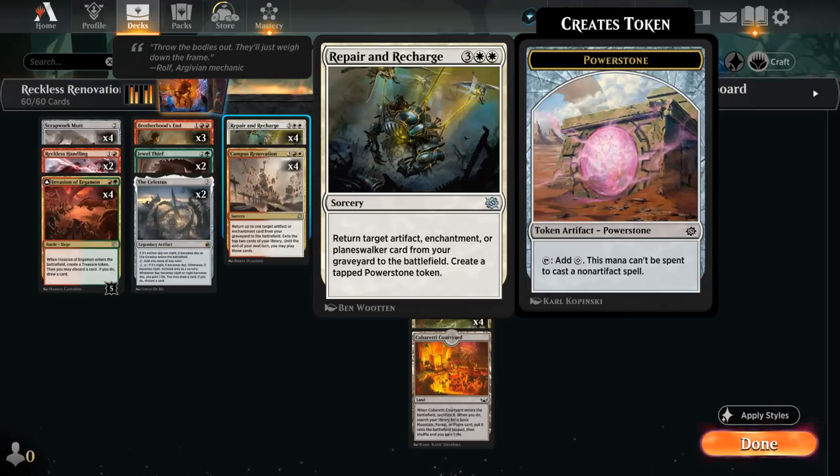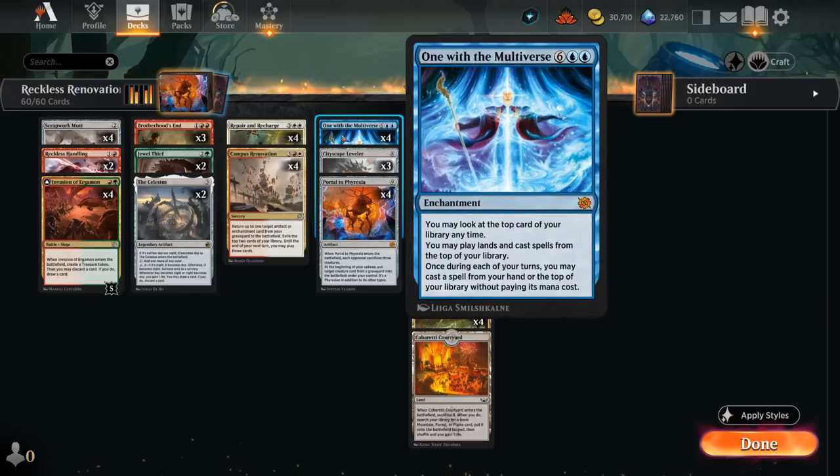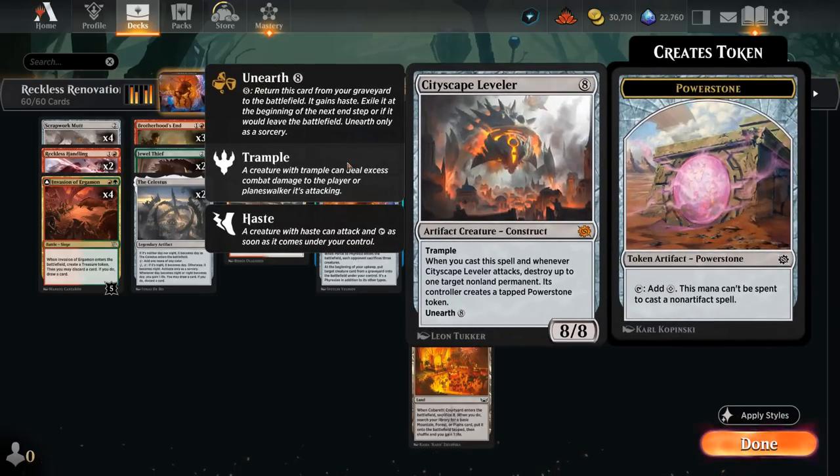So what spells are we trying to cheat into play? We've got 4 copies of One with the Multiverse — an 8-mana enchantment letting us look at the top card of our library at any time, play lands and cast spells from the top of our library, and once during each of our turns we may cast a spell from our hand or the top of our library without paying its mana cost. That can be a gateway to casting Cityscape Leveler for free, in which case we can immediately destroy a non-land permanent and replace it with a tapped power stone token whenever we cast it.